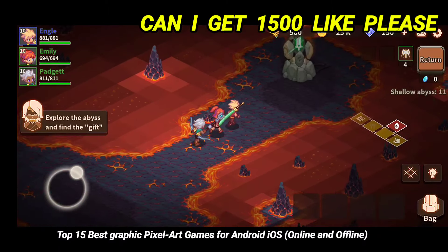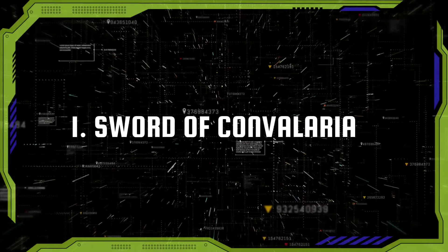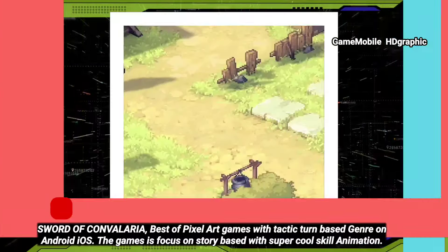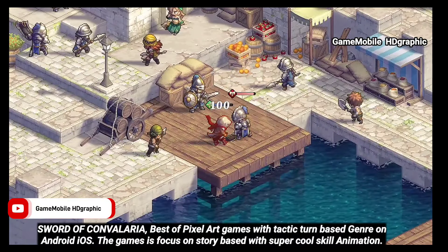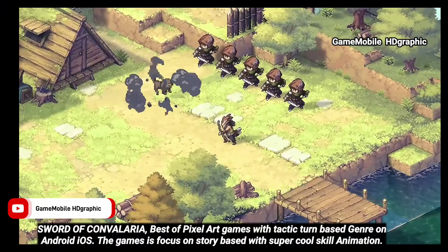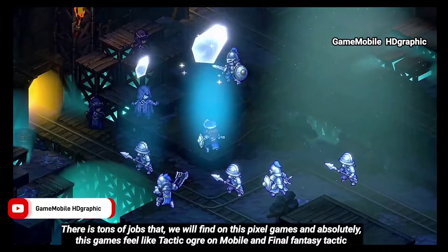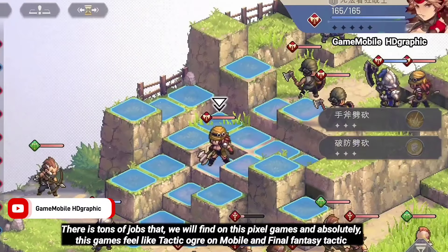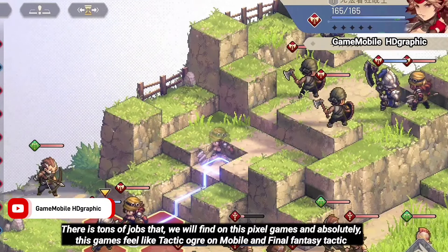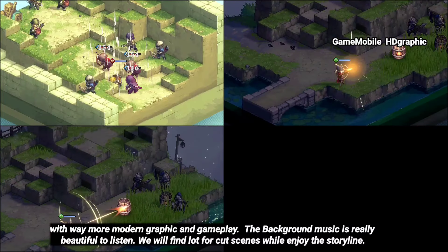Sword of Convallaria — the best pixel art game with a tactics turn-based genre on Android and iOS. The game is focused on story-based gameplay with super cool skill animations. There are tons of jobs that you will find in this pixel game, and it absolutely feels like Tactics Ogre on mobile and Final Fantasy Tactics, with way more modern graphics and gameplay.